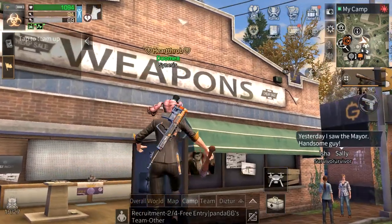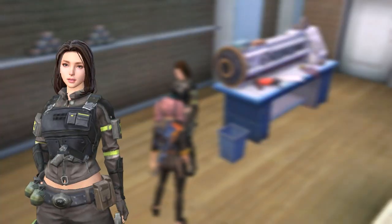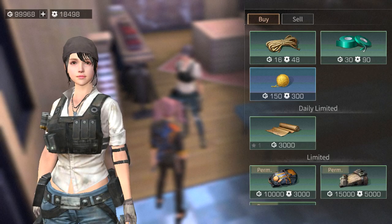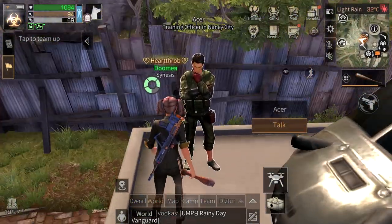Modifications can also be bought from the weapon shop in camp — Julie Wang sells two per day for 6k cash. The armor shop works the same way: two armor modifications for 6k cash.